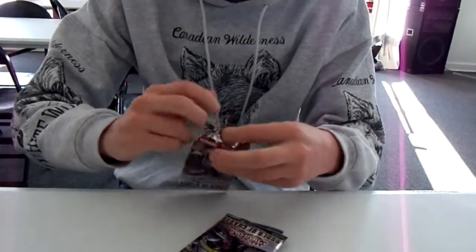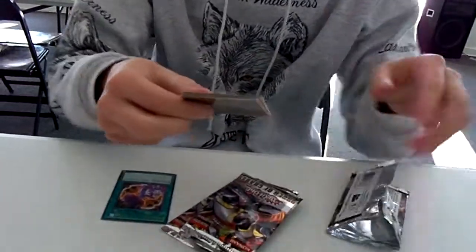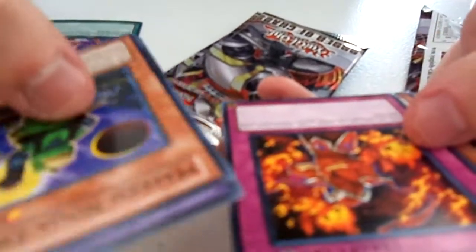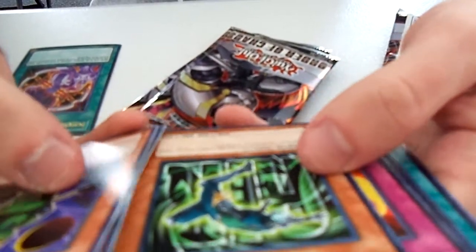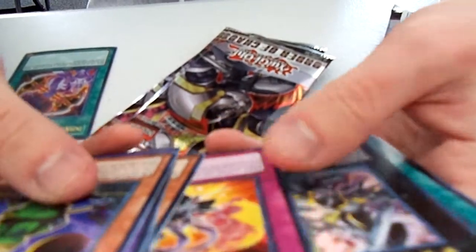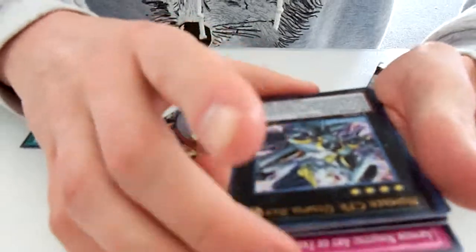Pack 1, first time ever. I got Mask Ninja, Ibisu, Koala Koala, and an area with Kyoto. I got a number! Number 30 — hey, it's Z Number 39 Utopia Ray. Holy crap!